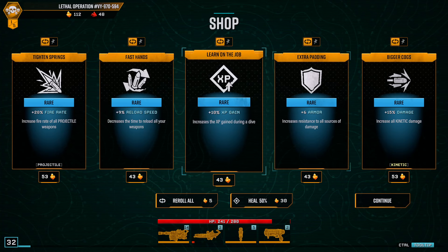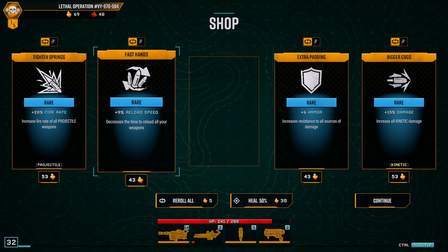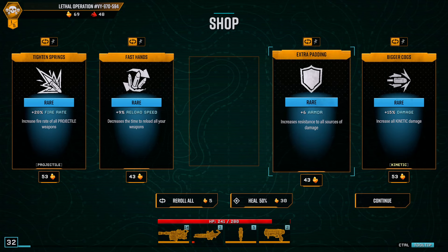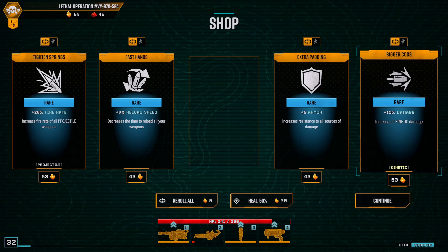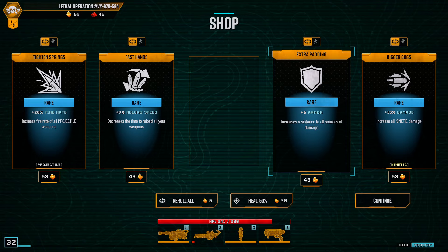Let's do damage. I'm gonna heal up here for a second. The threat level doesn't keep increasing right, because we did kill the bosses? I assume the threat level doesn't keep going up now. Oh, a magnet — I forgot about that. I did kind of remember seeing one drop but I can't really see my map that well. Let's do the armor potency and XP gain. That was a pretty good first floor — we hit level 32.